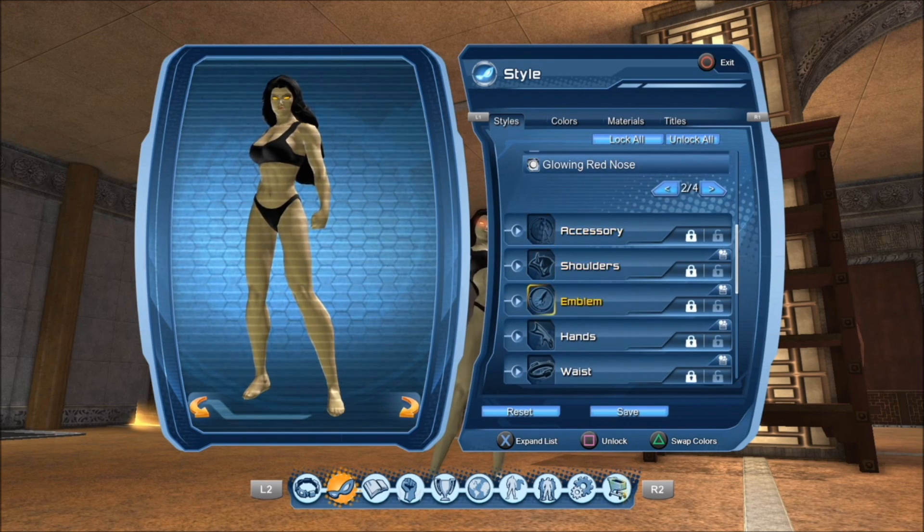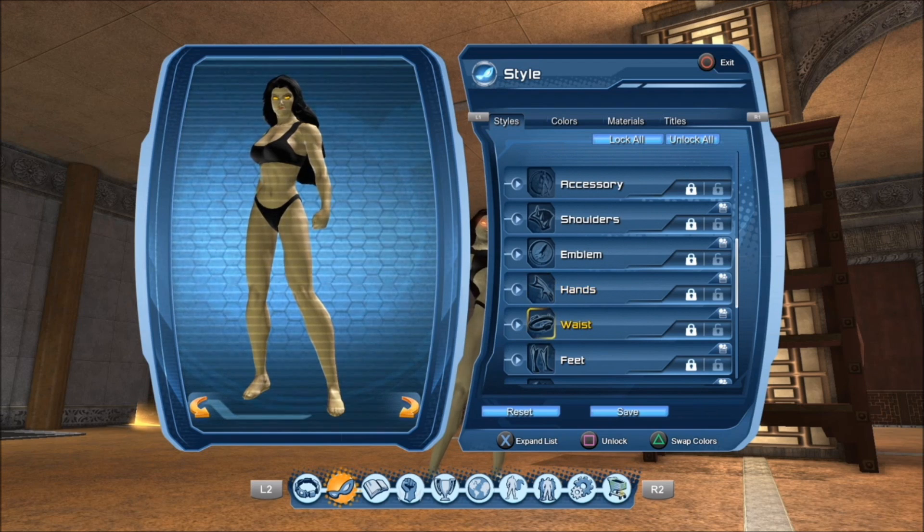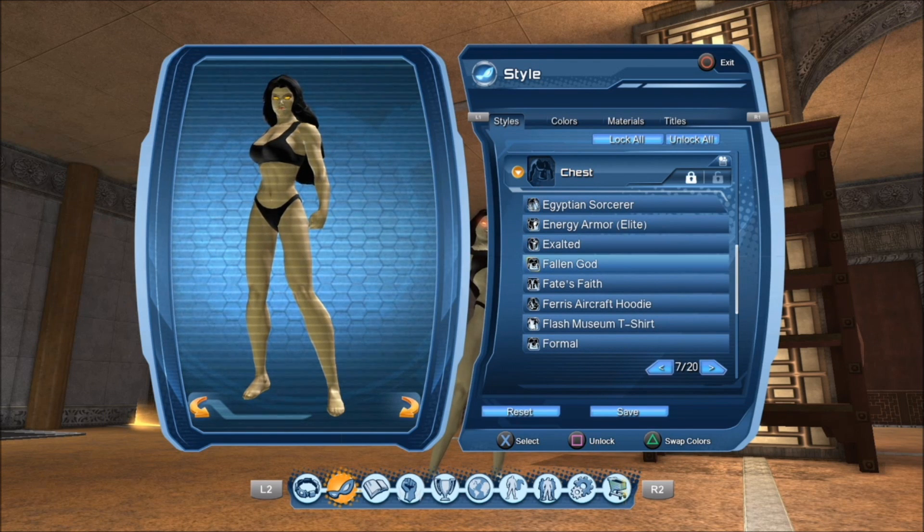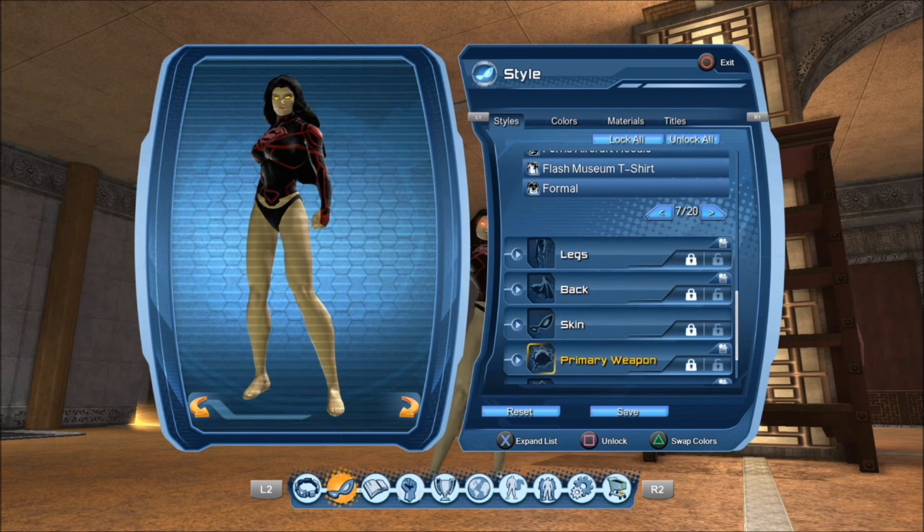Now we're gonna skip over the shoulders and accessories real quick and go over to the chest piece. For the chest, what I'm using is the Godfall or Fallen God chest style. This is based off the Fallen God Superman comic that came out, and I actually liked it — it was an enjoyable read. The artwork is fantastic; Michael Turner is an excellent artist.